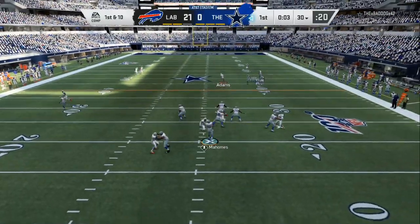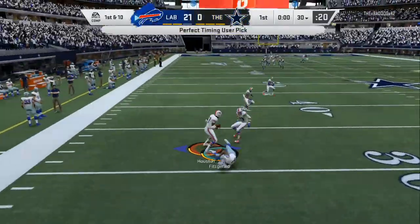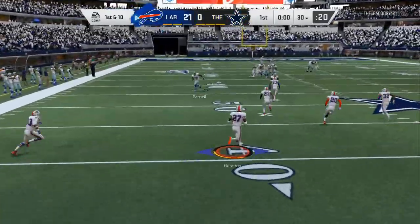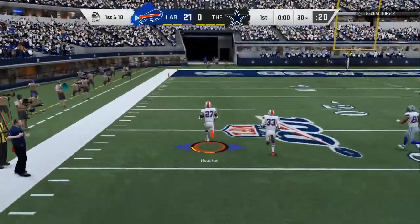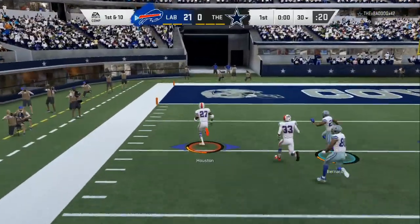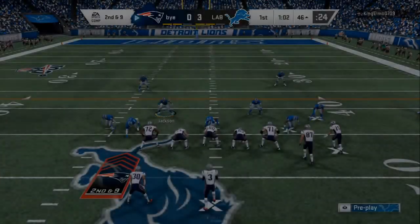You want to send blitzes off the left, you want to send blitzes off the right, you want to click on and then get yourself a user pick and then — let's see if we can take this back to the house. My ebook has skills on how to get user picks and take it back to the house for a pick six. It's over on this video man, let's roll another clip here.